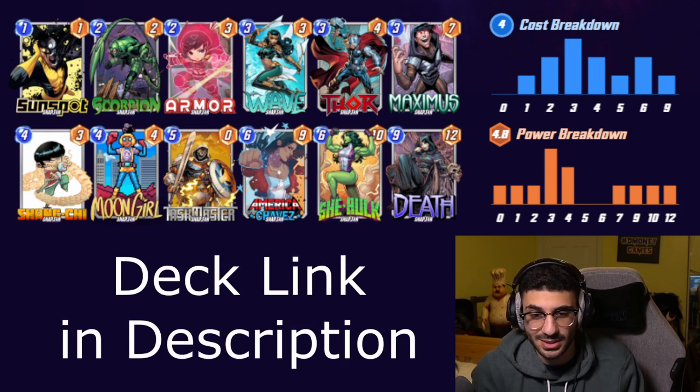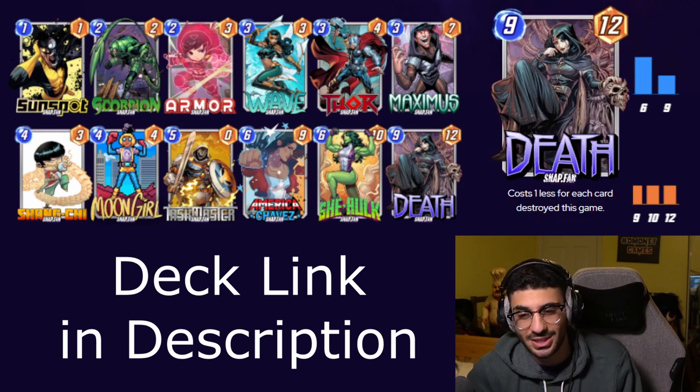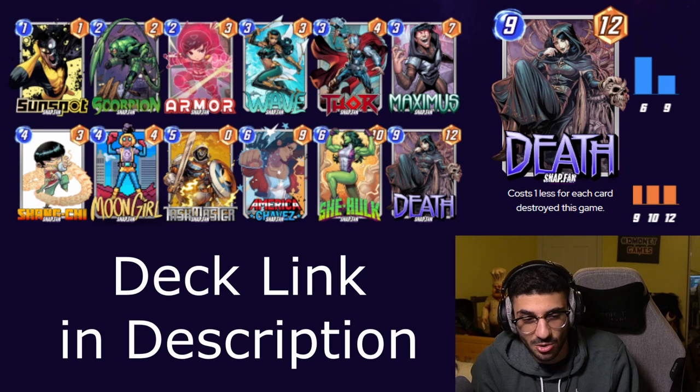The crazy thing about Death with this location is that it just becomes zero right away, because it destroys so many cards in each person's deck. Death is automatically zero — even if it's the third location to show up, unless your opponent somehow drew certain cards, it should always be zero.